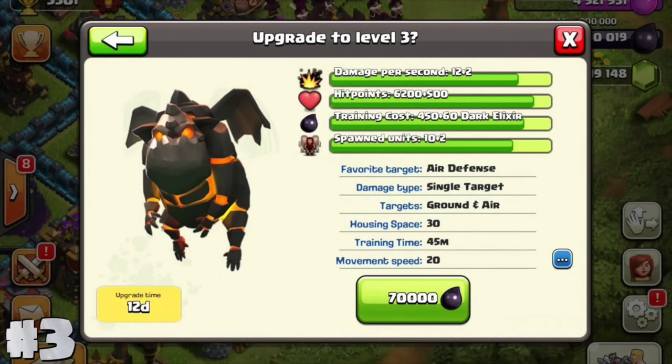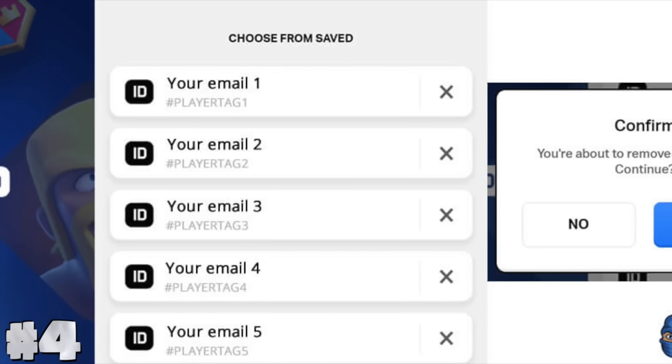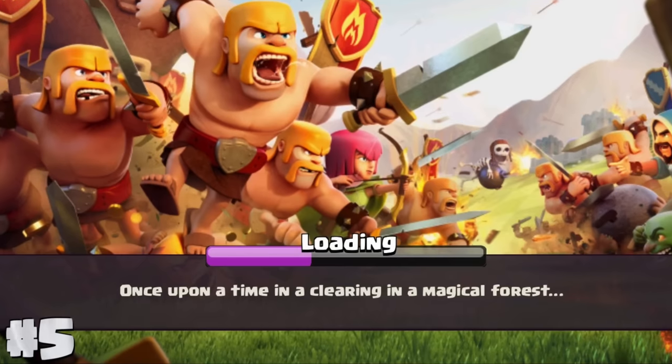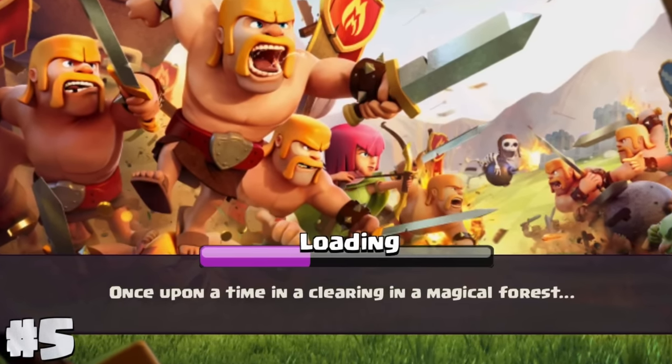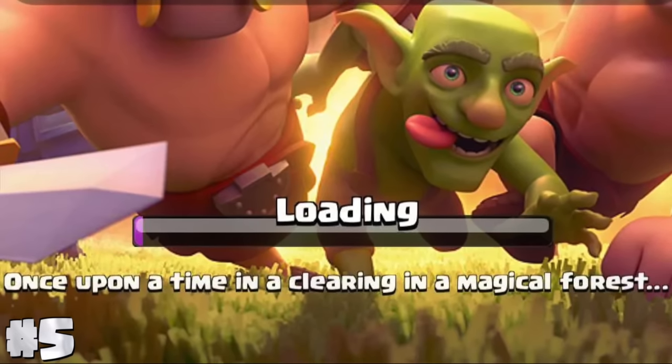The part of attacking multiple things at the same time became the lava pups. You can have a maximum of 50 Supercell IDs on one device — so in other words, you can have 50 bases. There is a loading screen hint that says 'once upon a time in a clearing in a magical forest.' You may or may not have seen it before.